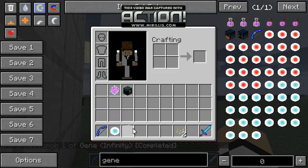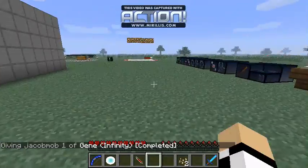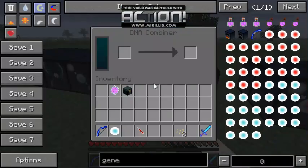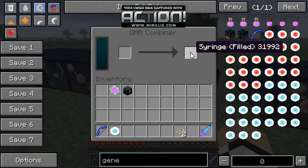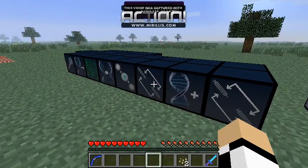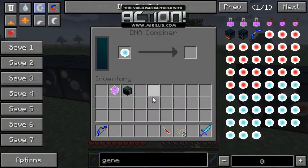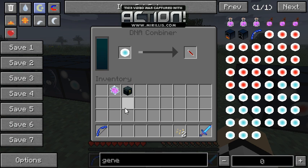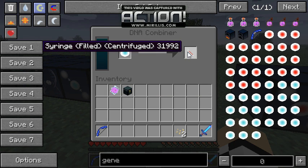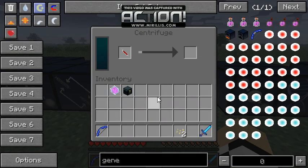Infinity - I don't need to take my blood for this one. I right click with the scraper to get skin cells. I just wait for it to do its thing and then we finally centrifuge it one last time.